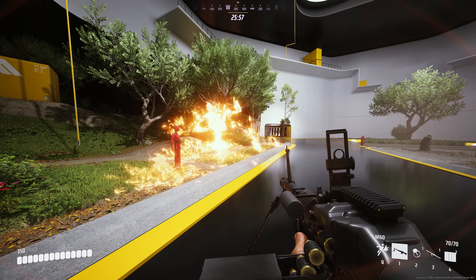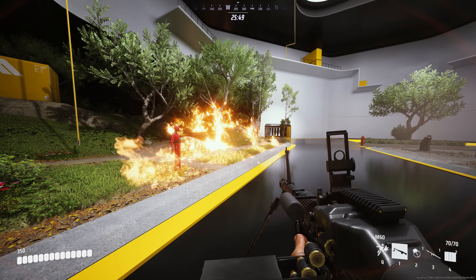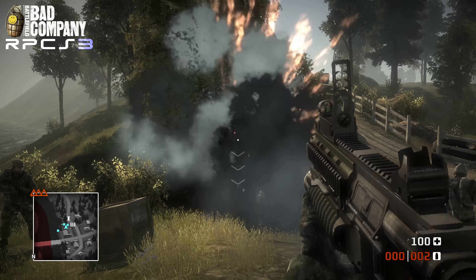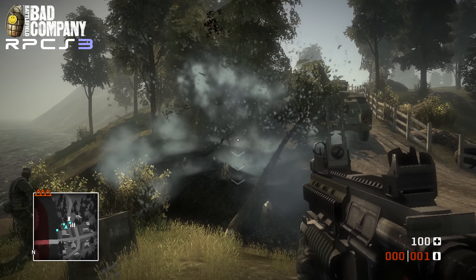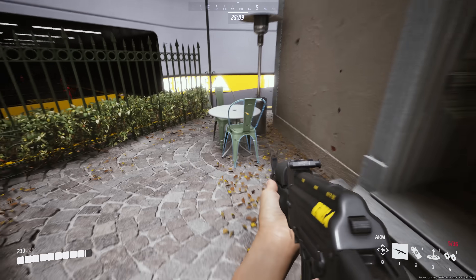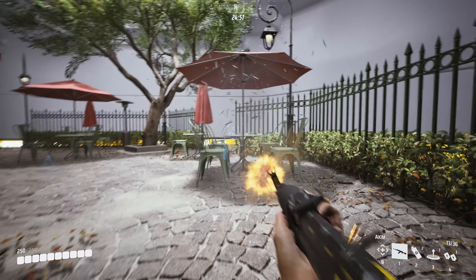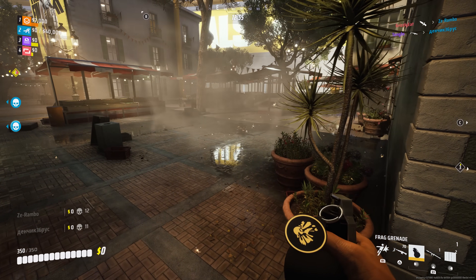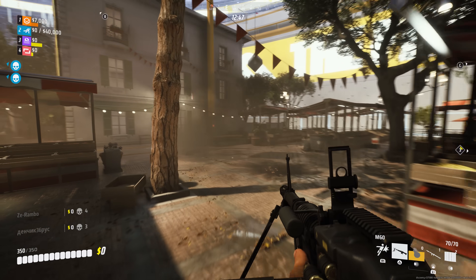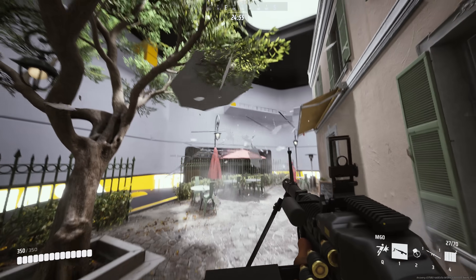For example, when a tree is destroyed in The Finals, the destroyed-state version of the tree just falls through the level geometry — presumably done to reduce network and visual clutter. It is a bit of a shame, because when you go back to BFBC1, trees when broken would actually fall to the ground and become physicalized objects in their own right. This behavior of destroyed objects falling through the level geometry instead of turning into physics objects is really the only less-than-awesome part of the destruction found in The Finals. Building pieces do have physics applied to them, but smaller destructible detritus like chairs and tables just kind of disappear, or have the destroyed replacement geometry fall through the level geometry while a particle effect spawns in its place.